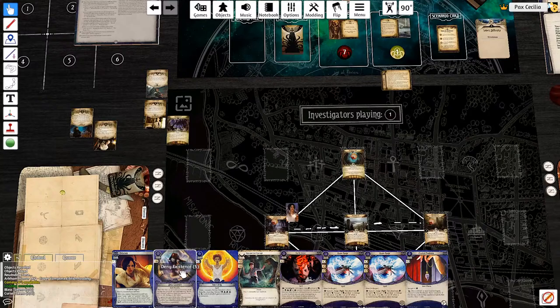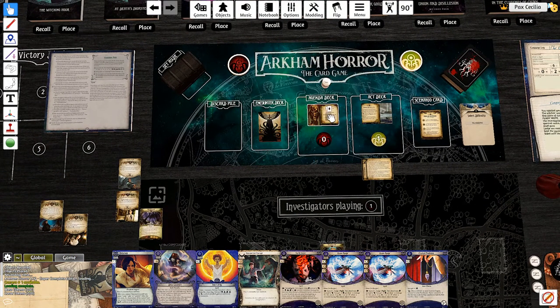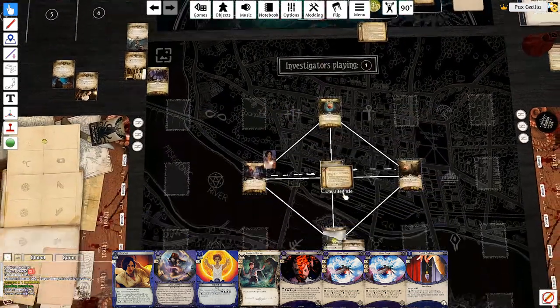Check the missing persons - one person was taken by the watcher. For each person, I place a resource as a stolen soul. Until the end of the scenario, she gains for each stolen soul on her - plus one fight and plus one health per investigator. So that's going to go there.